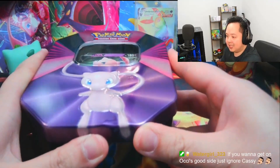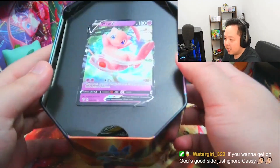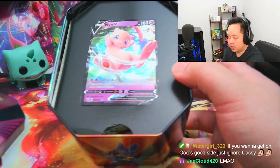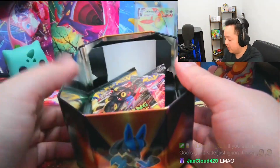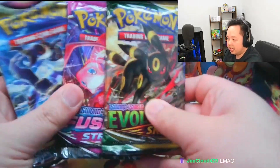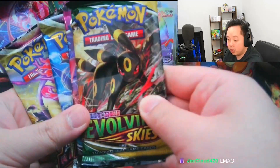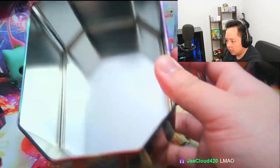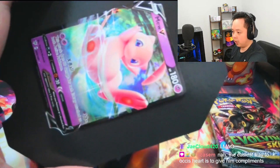With the Mew tin all opened up, once you take off the lid there's your Mew promo. I picked the Mew promo specifically because I've been running a Mew VMAX deck, so I wanted the tin for the Mew art. Here are the four packs inside: you get two Astral Radiance, a Fusion Strike, and one Evolving Skies. Inside the tin there's nothing else — the tin is great for storage, and the code card is probably behind the promo.